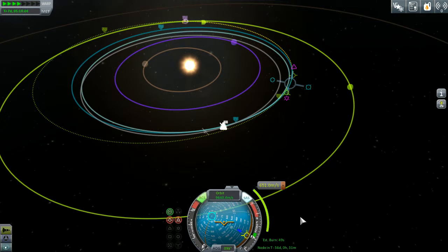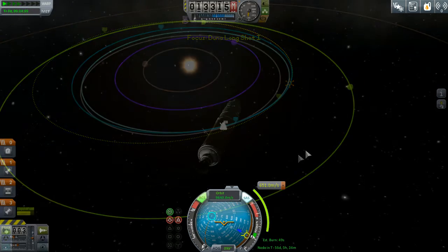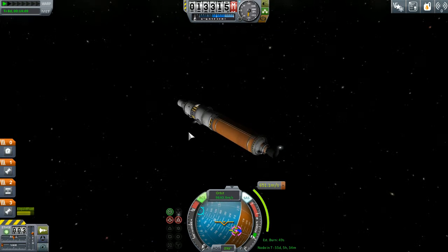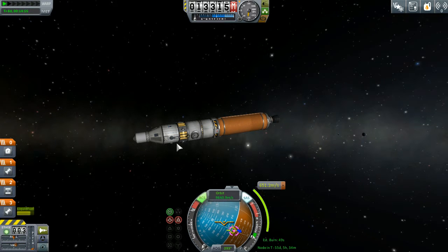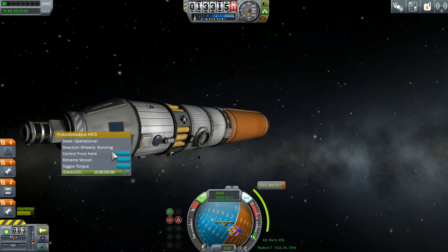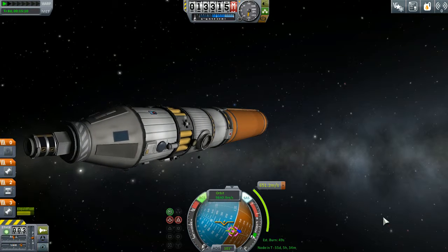It's a 49-second burn and we should have enough fuel. Weird - I had to save and then reload the save to get anything to work, but now it's working. We're just going to bring ourselves pointed over to our target, which does give us a little bit better sun exposure so we could charge. I don't think we need that fairing anymore - how about we just deploy that. Now let's set control from here as opposed to wherever else we're controlling it from.